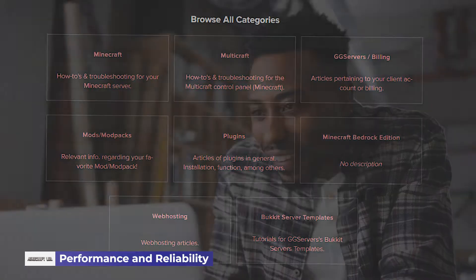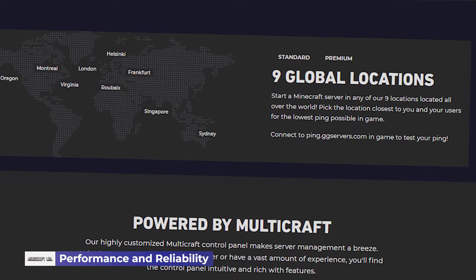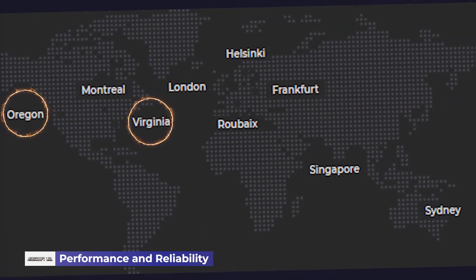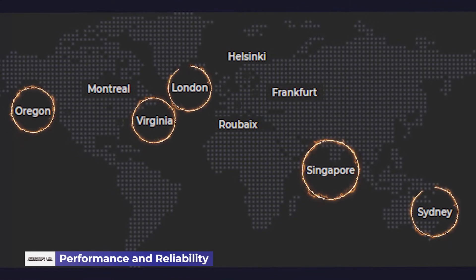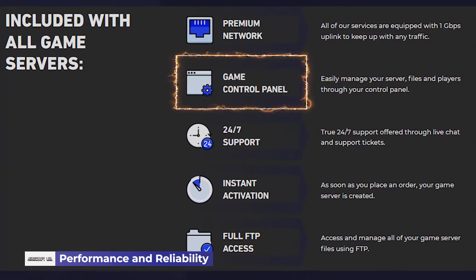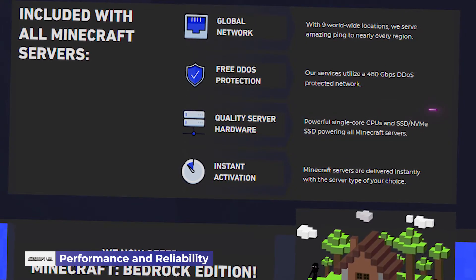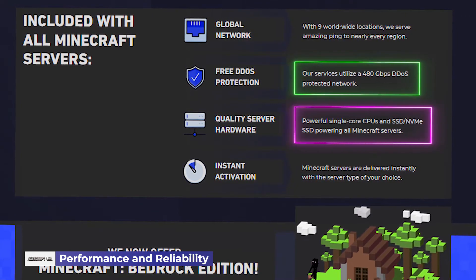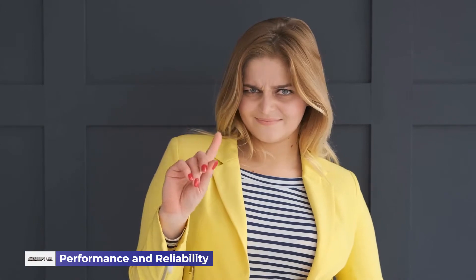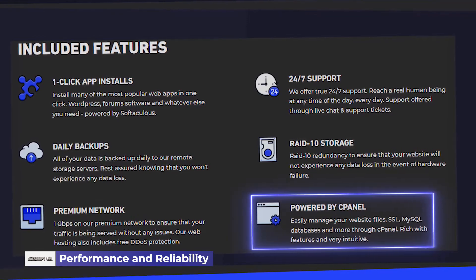GG Servers boast assured performance and reliability when using their services. They have servers located around the world — one in Montreal, Canada; two in Oregon and Virginia in the US; servers in the UK; one in Singapore; and another in Sydney, Australia. You can use the control panel to select which server to connect to, which helps when you are traveling. All powered by single-core CPUs with SSD and NVMe high-quality hardware infrastructure, operating within a 480 Gbps per second DDoS protected network. These things mean low latency, high uptime ratio, and assured security for your Minecraft server.